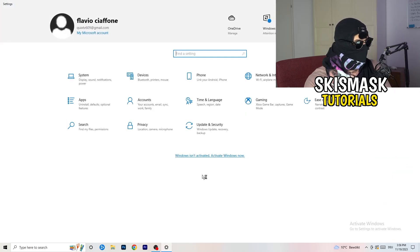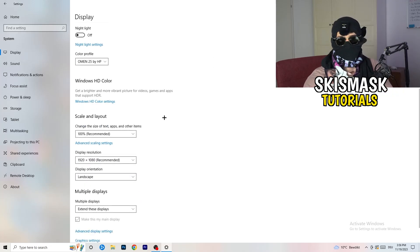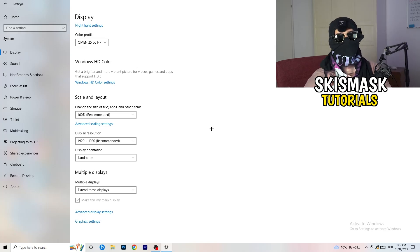Go back and click on system — you'll be at the display settings. If you have two monitors, identify which is your main monitor that you play games on. Under scale and layout, change the size of text, apps, and other items to 100% as recommended. Also make sure your display resolution matches your in-game resolution, because if you have a stretched or custom resolution in-game it should match your monitor's resolution to avoid issues.